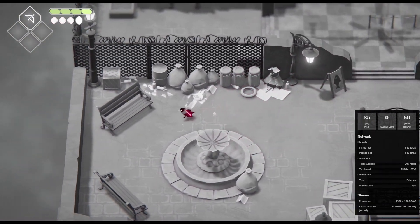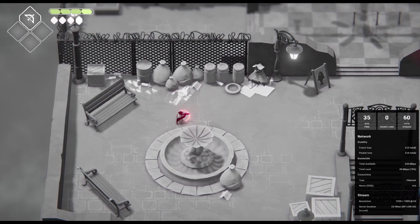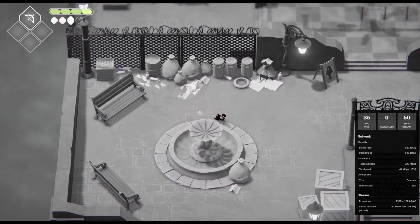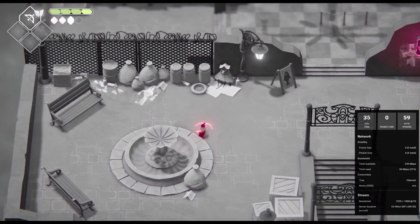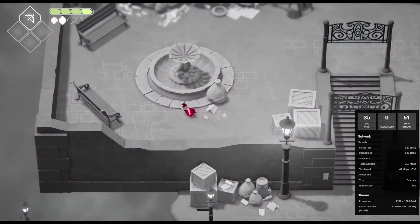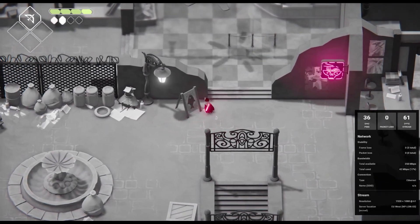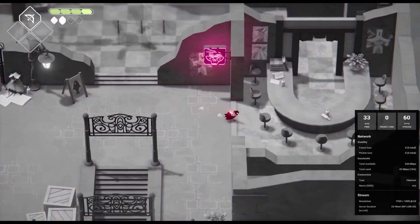Now we have the technical aspects covered, let's talk about the game. I am really liking the bleak design, the neon coloured weapons and signage around the world fits in very well. The isometric viewpoint is one that has allowed the developers to sneakily hide some items and secrets around the world, so make sure to explore every nook and cranny.